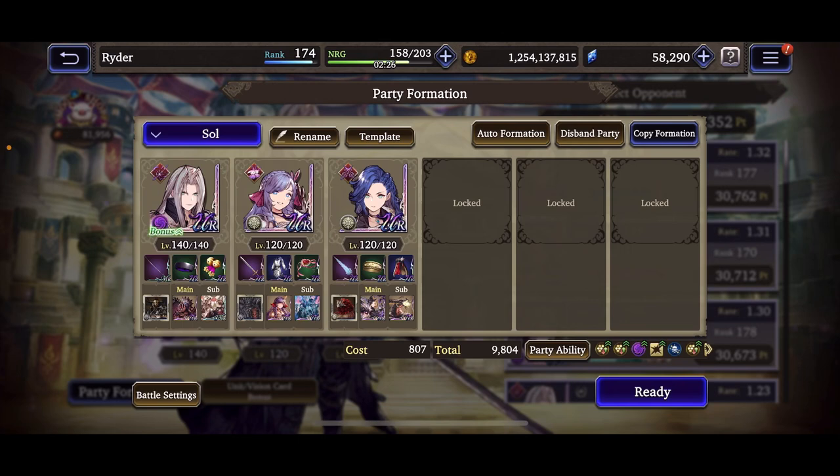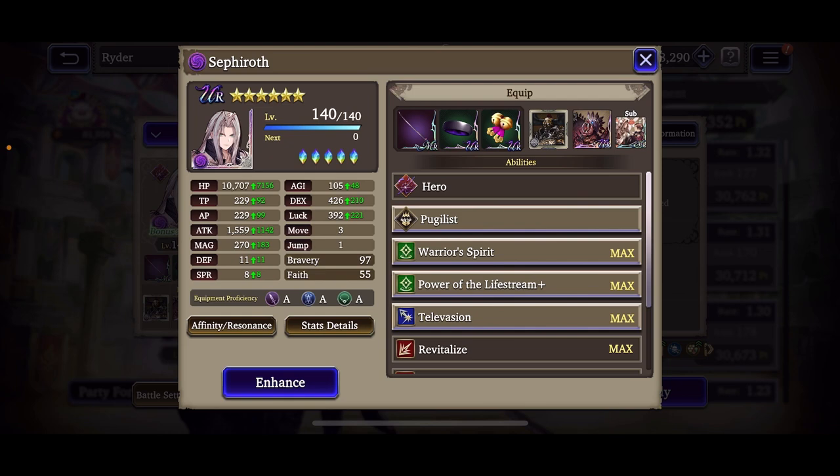Ahoy friends, Ryder here. Today I'm bringing you guys a totally different team with Sephiroth — one I've been thinking about for a while. It is a little tricky because Sephiroth essentially makes Elena's courage useless. I've tried this comp a few times figuring out if even having courage as a buff is worth it. As of right now I have it on, but we're going to try it out. I've always liked the idea of light and dark compositions, so let's get into it.